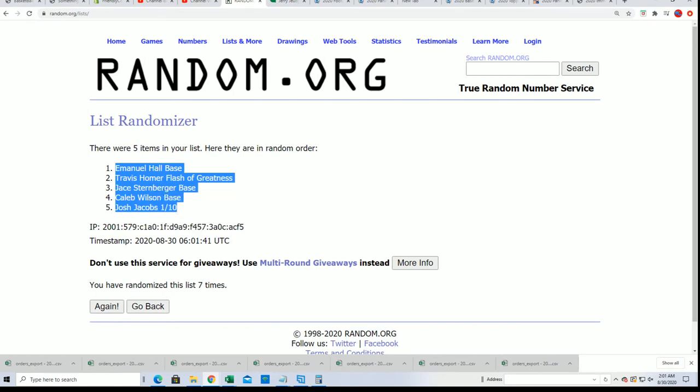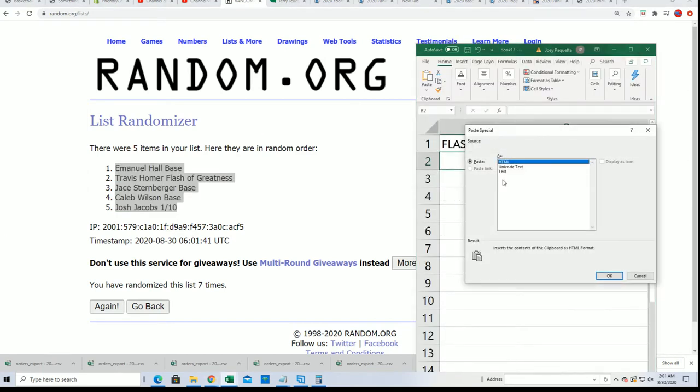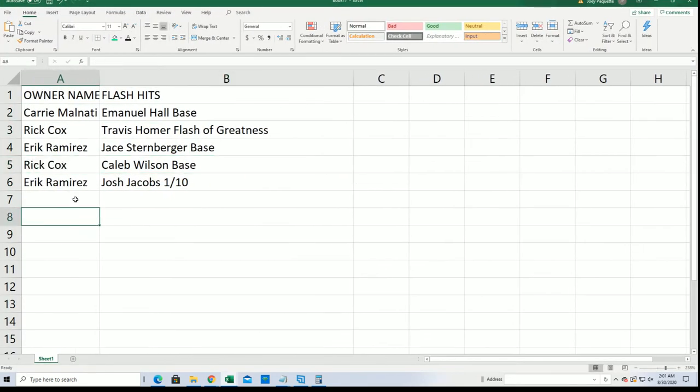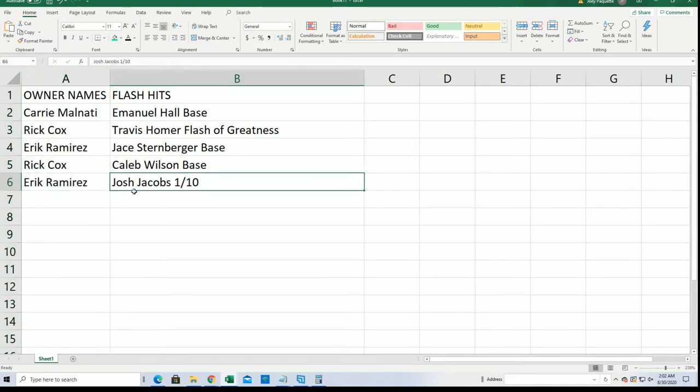Josh Jacobs is at the bottom of the pile, and it's going to go to Eric R. Congratulations, Eric — that one is going to be yours! Congratulations to everybody because you've all picked up a nice 2019 rookie auto, but by far and away Eric came away really good — the best was the Josh Jacobs, one of ten. That was very exciting.